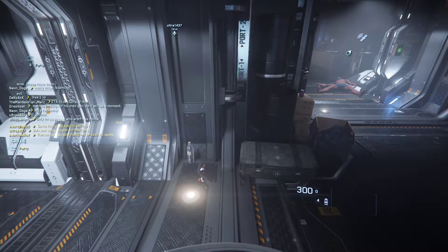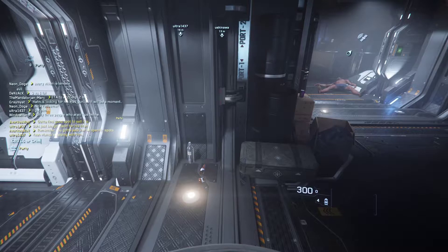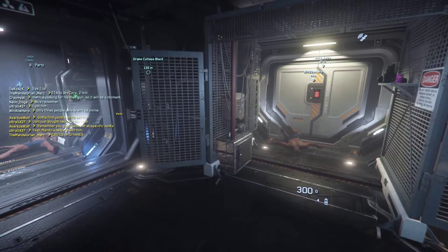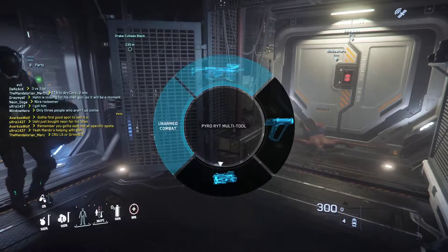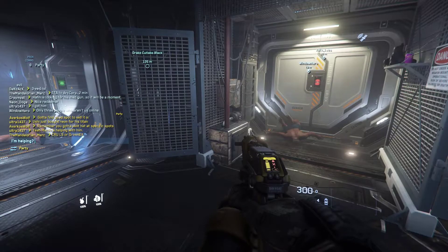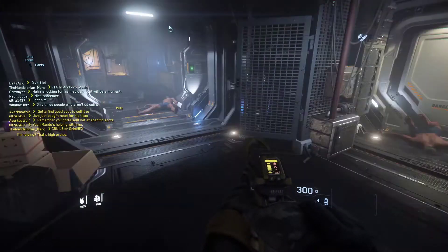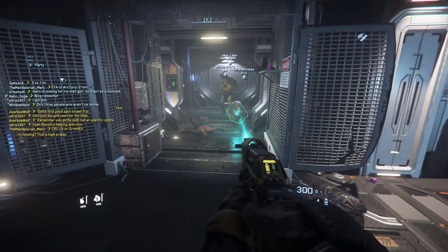Don't actually try to move that ship because if you get scanned by security you get a crime stat. Just claim the ship - it was a good experiment unless you want to actually sell. You could fly all the way to Grim Hex from here if you want profit on your 15 units of Neon. It's like a fifty percent profit - it's pretty good.